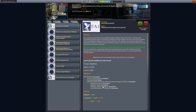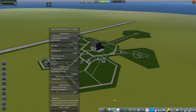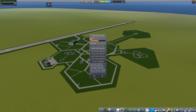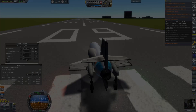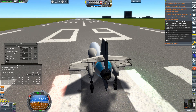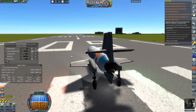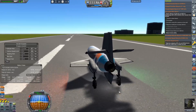Welcome back to Realism Overhaul. Today we are accepting the first artificial satellite contract, which gives us a ton of funds ahead of time as well as more funds for completing it. In order to construct a rocket capable of orbiting the earth, we need a launch pad that can hold more than 20 tons, so our first order of business is constructing Launch Complex B, which can hold 60 tons.